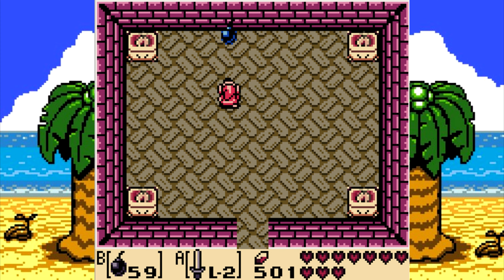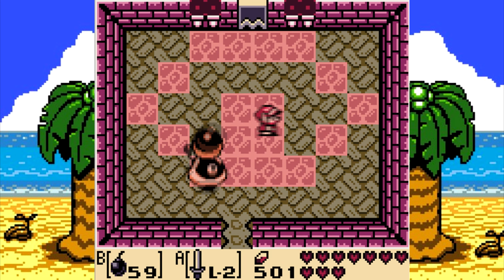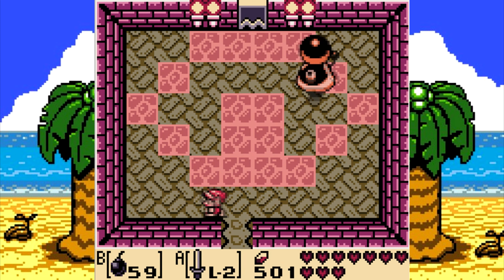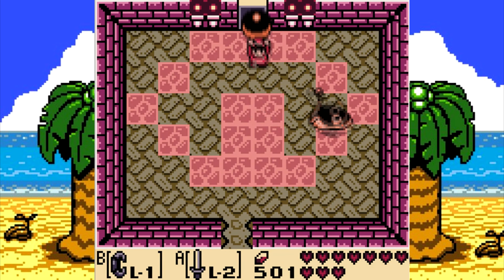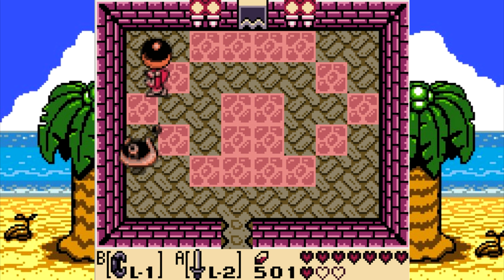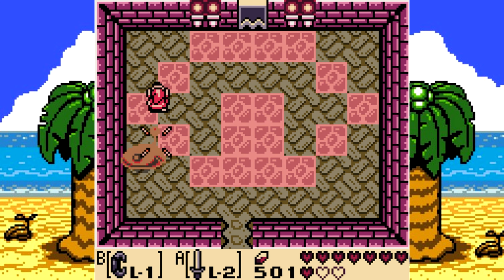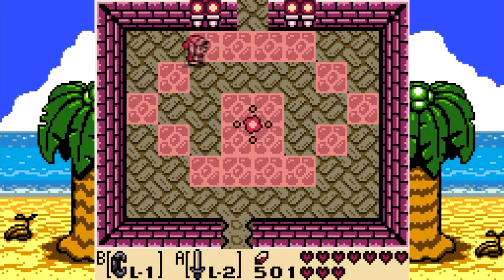There it is. And here we have a mini-boss. This little pudding guy will pick up his ball and throw it at you, and then go run after it. Let's do the same thing back to him — except he'll run away from us if we do that. The game's weird vertical height thing is playing against us. Four hits and he's done. That was the mini-boss!